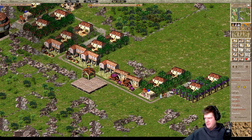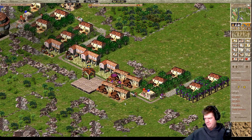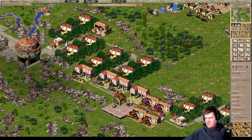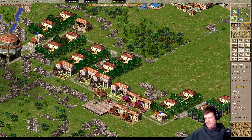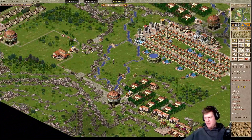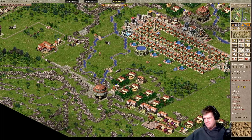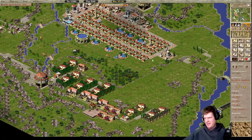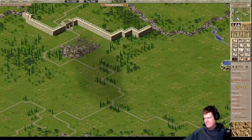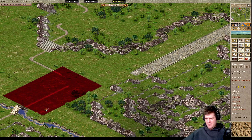Now we should add some more industry here - because you can see we have a lot of guys just waiting to deliver things. One olive farm can easily support two olive oil factories, and we have two to two, so we are being a bit inefficient there. We are having some unemployment issues though, but that should sort itself out soon enough. So I don't feel too bad about adding these right away. I'll get the olive oil ones right here, and then I'll get the wine boys down here. Now we should be pretty efficient with all of these. We'll also be selling that wine and oil, which is nice. Although we've created a bit of a weird situation with our traders going on a zigzag route.